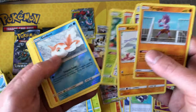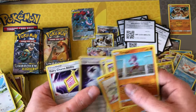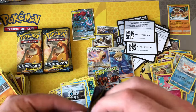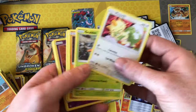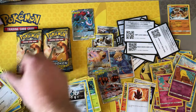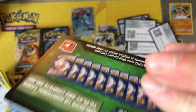In this one we have a reverse Goldeen and a Salazzle — quite decent to pull out. Triple Acceleration Energy, also selling a couple of those in playset listings. Green — and we have a Drowzee reverse and a Fire Crystal.